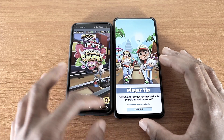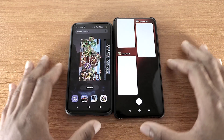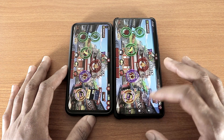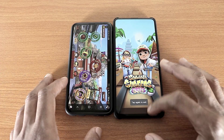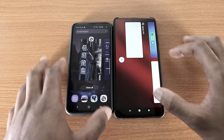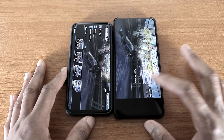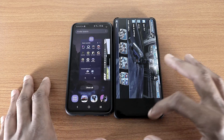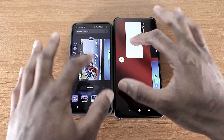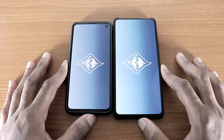Next is Subway Surfers — the S10e doesn't gotta reload, but the K20 Pro gotta reload. Next it'll be Fort Ninja — both gotta reload. Next is Reptile GP2 — the S10e doesn't gotta reload, but the K20 Pro had to reload. Next is Relation 3 — both phones gotta reload.